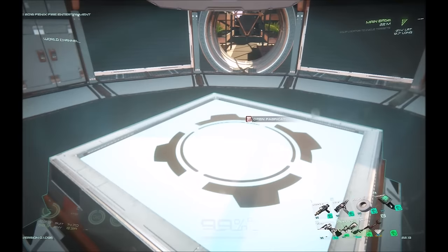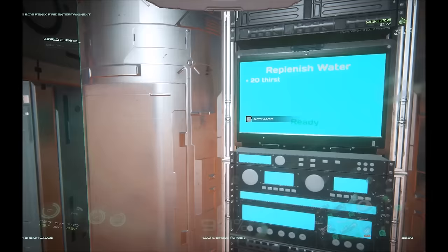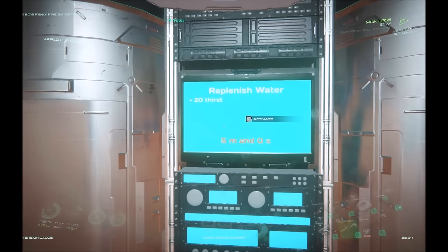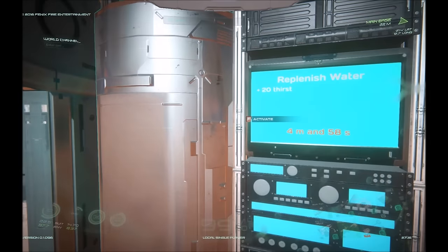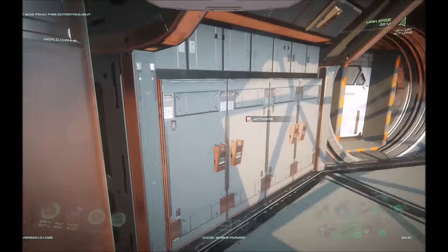One thing we will need to craft water is a glass jar. I'll show you the water reclaimer here — you just approach it and press activate. I got plus five thirst because I'm not that thirsty, and then there's a little bit of a cooldown period.